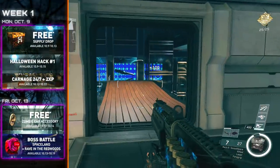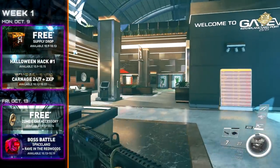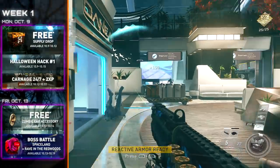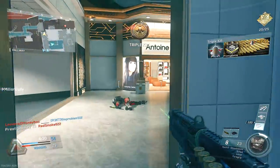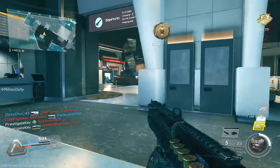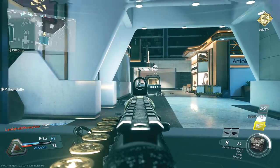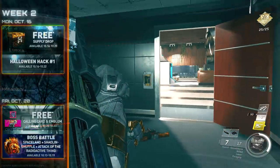Boss Battle Mode is also going to be introduced. If you haven't had the opportunity to play the Easter Egg in its entirety and you really wanted to fight the alien from Spaceland or the giant brute from Raven the Redwoods, now is your opportunity. This mode allows you to jump straight to the boss fight. The downside is you don't get the Easter Egg reward — I think you just get rewarded with XP. But it's still cool — it allows you to experience the boss fight and learn their moveset so that when you try to actually tackle the Easter Egg, you know exactly what you need to do without going in blind.